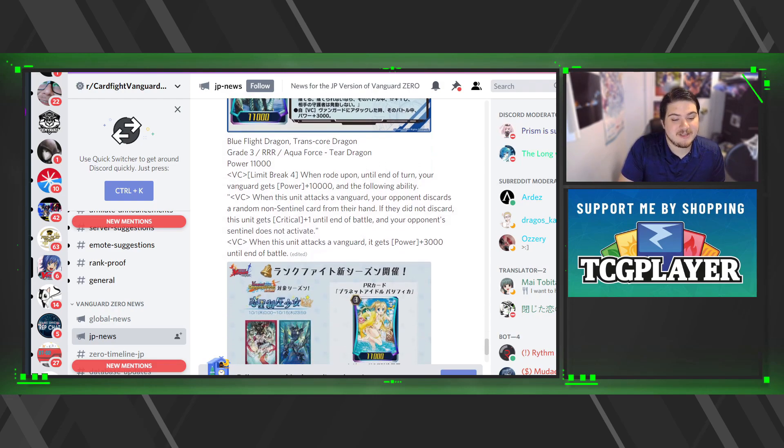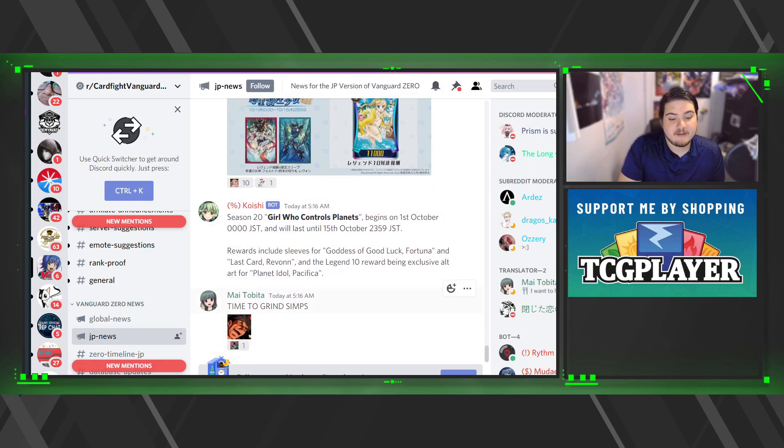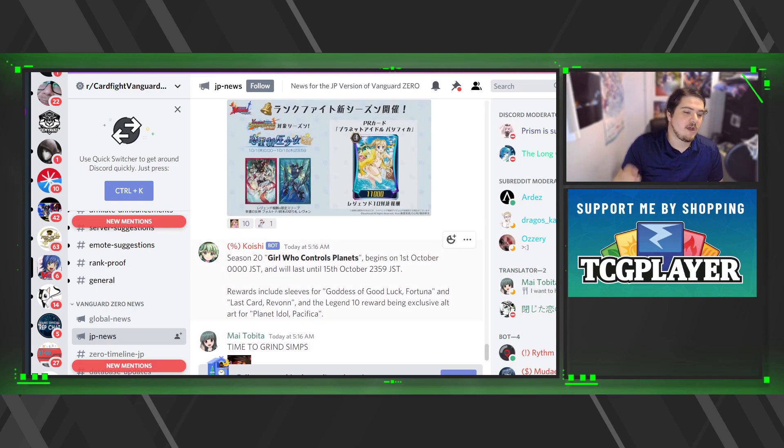We're also getting sleeves for Last Card Riven and Fortuna, and the card will be Legendary Pacifica. Without further ado guys, please like, comment, and subscribe — smash that thumbs up button if you really like this kind of content. It lets me know, and lets the world know. I'll catch you in the next one — peace!